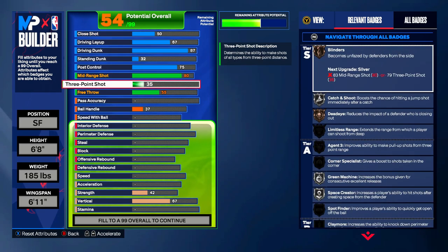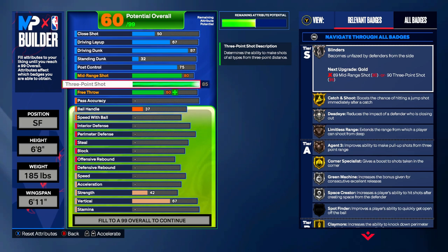Jason Tatum has averaged 37.5% from three throughout his career, which is very elite for today's game, so we're giving him an 85 three-ball. The reason we went to a six-eleven wingspan is to unlock bronze Limitless Range, along with bronze Agent 3, silver Blinders, gold Catch and Shoot, and gold Corner Specialist — all that good stuff.